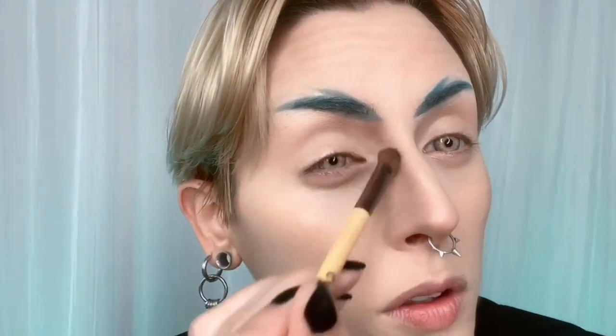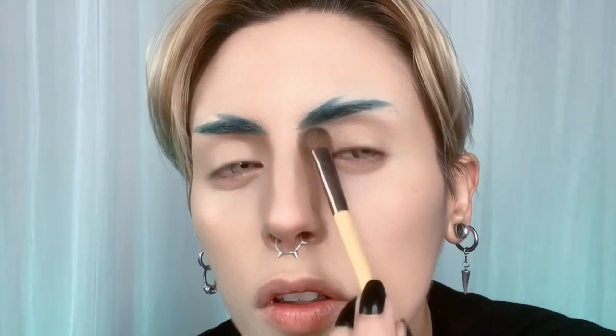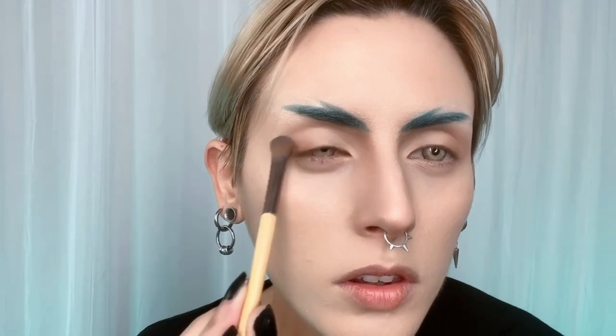Now continuing with the eyeshadow, I'm going to create more depth here but use another color. Instead of a darker color, I'm using more of a peachy brown. I always like to start with a lighter color for base, and then I go ahead and start piling colors on top. Right now I'm using a light brownish color to create more depth on the brow line. Same on the other side — I'm just blending it in.